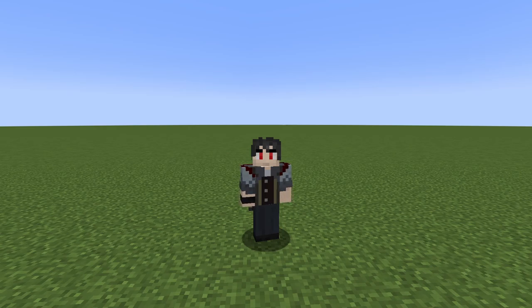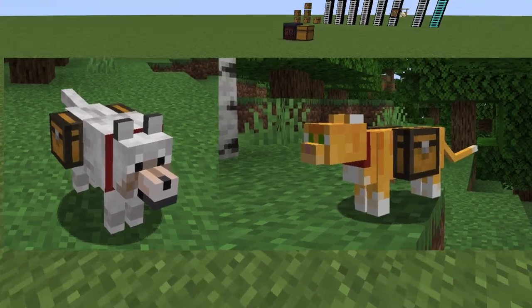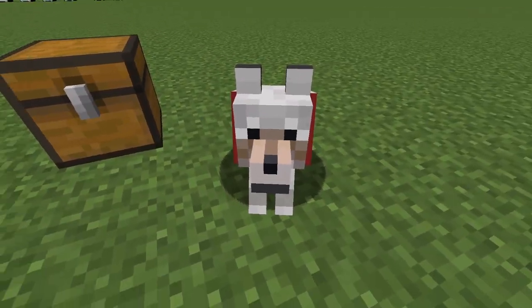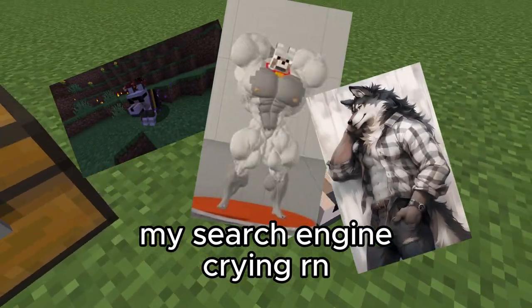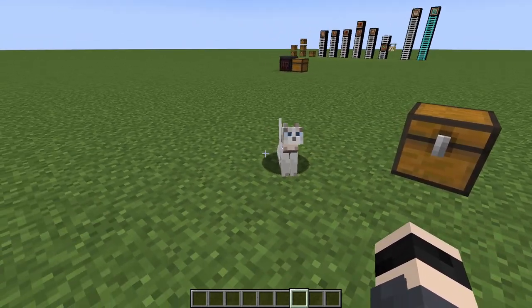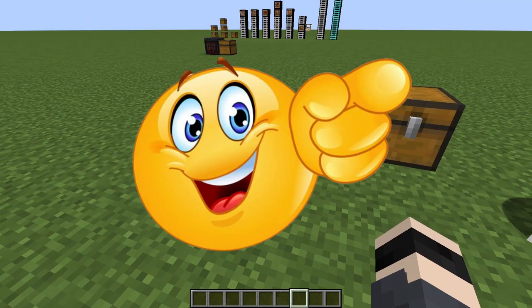The third mod is called Chest Companions. Chest Companions lets your fluffy friends carry your items so they finally get their time to shine, rather than being weak cannon fodder — that is at least for wolves, until the next update when they get armor and become stronger and more colorful. You can put chests on your dogs and cats, and it has nine inventory slots in total, accessible only by the pet's owner.